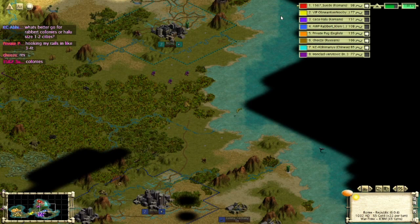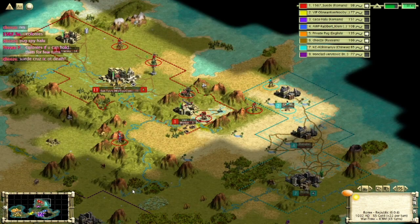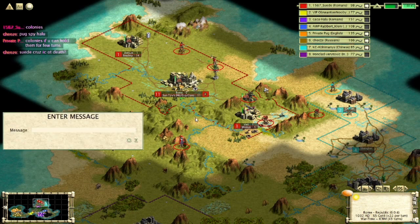In single player you don't die until long after the game is basically over for you, but this is not the case in multiplayer. We play with city elimination and regicide, depending on the mod. These options can speed up the game, but can also lead to some cheesy, undeserved, or even just plain stupid deaths. So today I'm going to give you a list of all those stupid ways to die in multiplayer Civ 3.